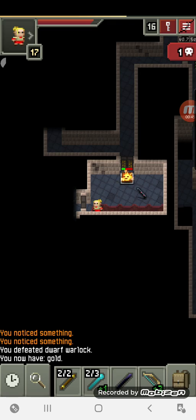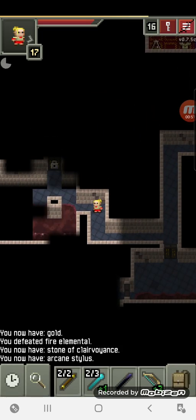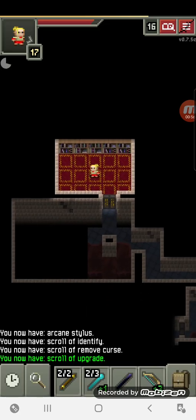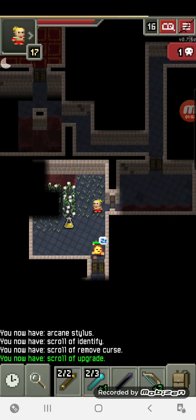When you're fighting these guys, always stand in water, because they will light you on fire. In our case, we're so fast that we can dance around them pretty quick and shoot them from various angles. Another remove curse scroll — nice. I don't know if we're ever gonna have to remove any more curses. I think we found our forever armor.